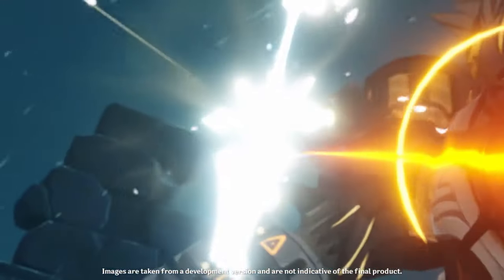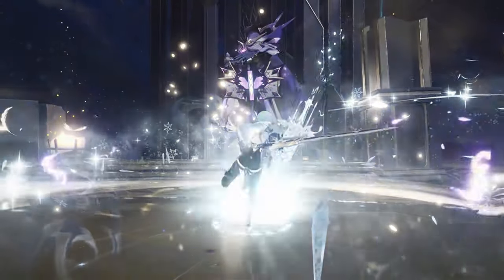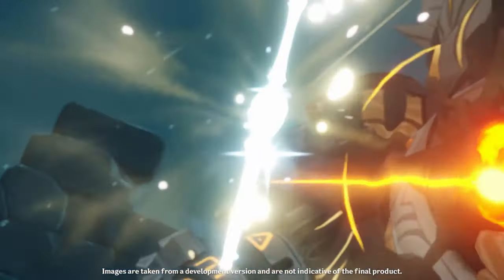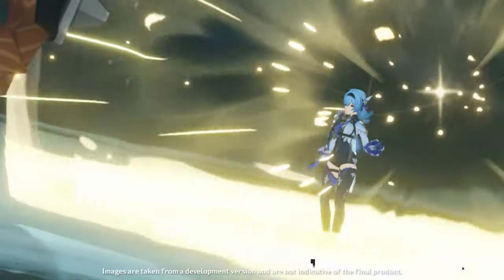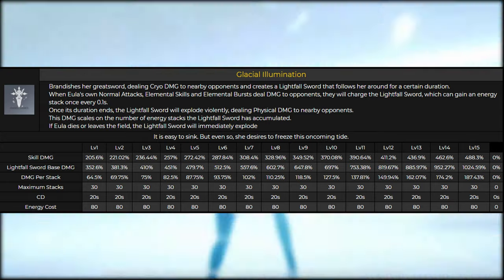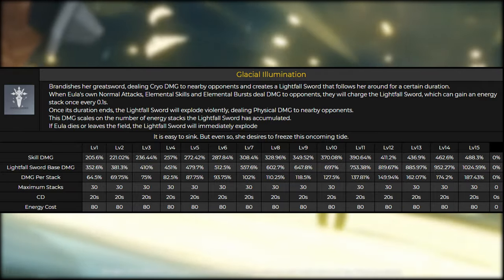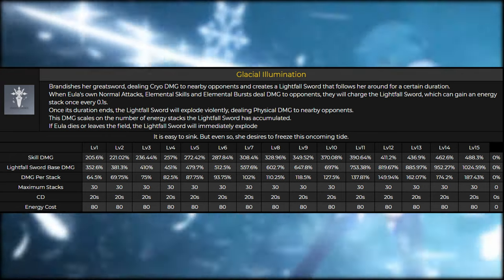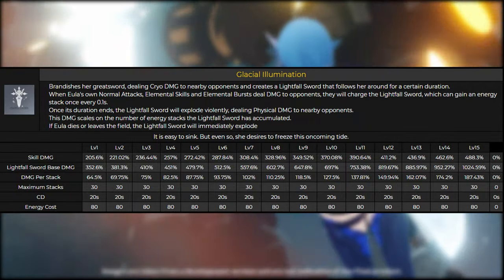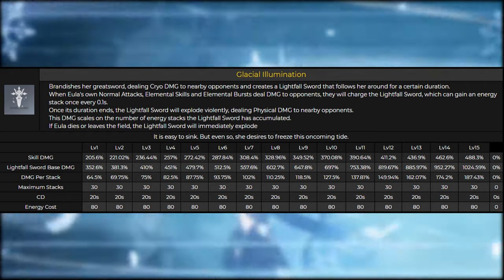A lot of people get turned off when they see physical damage because you can't enhance it like melt damage. There's a good reason they made this physical though — the scaling is absolutely nuts. If it were cryo or meltable, she would literally one-shot everything. She brandishes her greatsword, dealing cryo damage to nearby opponents and creating a Lightfall Sword that follows her around. When Eula's normal attacks, elemental skills, and elemental bursts deal damage, they charge the Lightfall Sword, which can gain an energy stack every 0.1 seconds. Once its duration ends, the Lightfall Sword explodes, dealing physical damage scaling on the number of energy stacks accumulated.